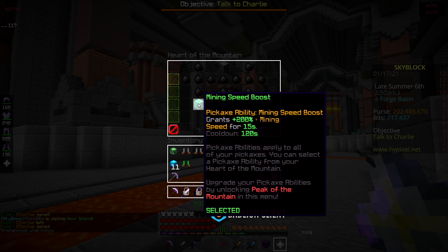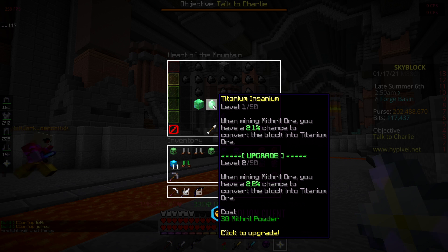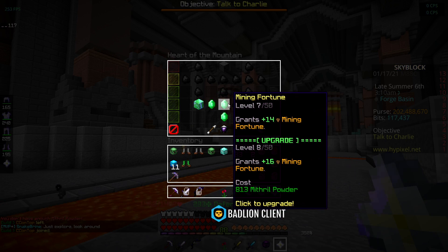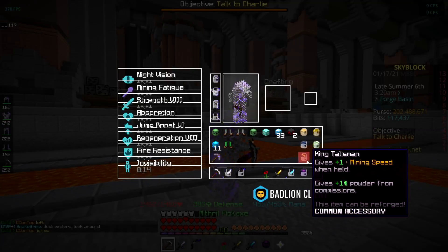I unlock the upgrade and see how far I can level it up. I get it to level 13 — so I now have a 3.3% chance to convert blocks into titanium ore, which will make those quests a lot quicker, plus I get plus 200 mining speed.